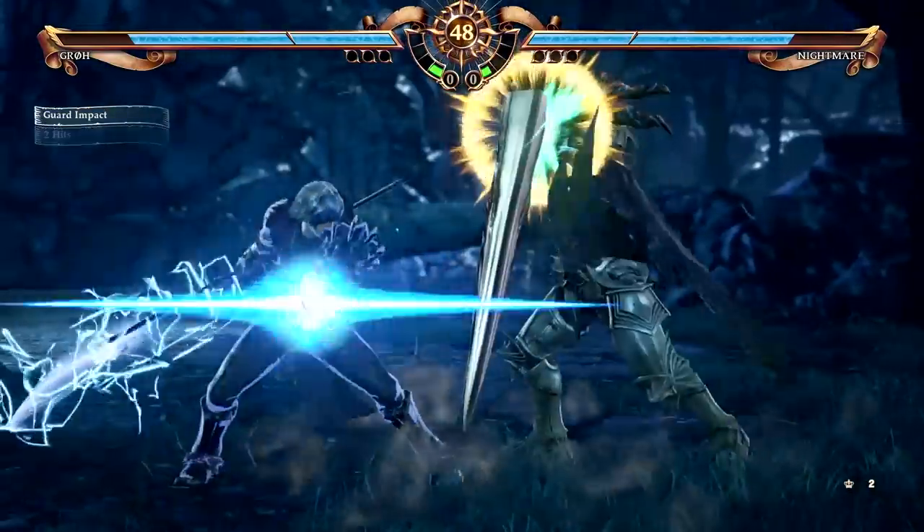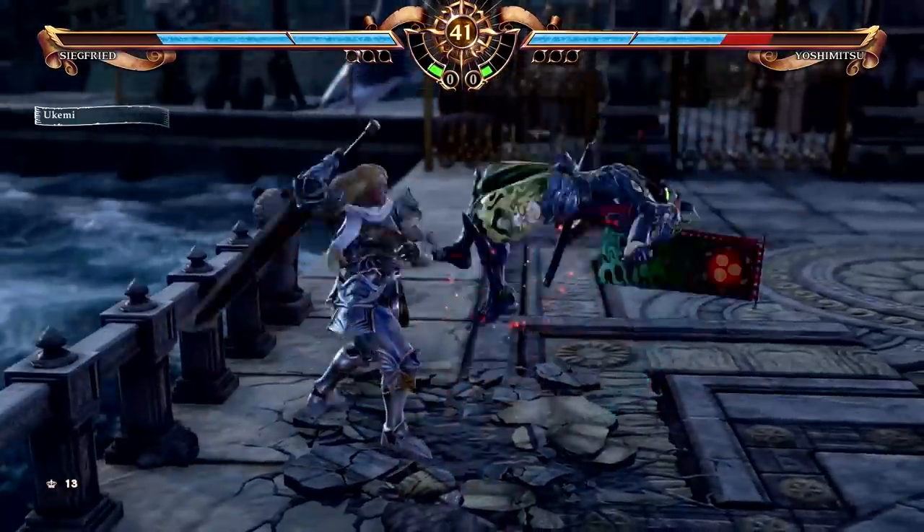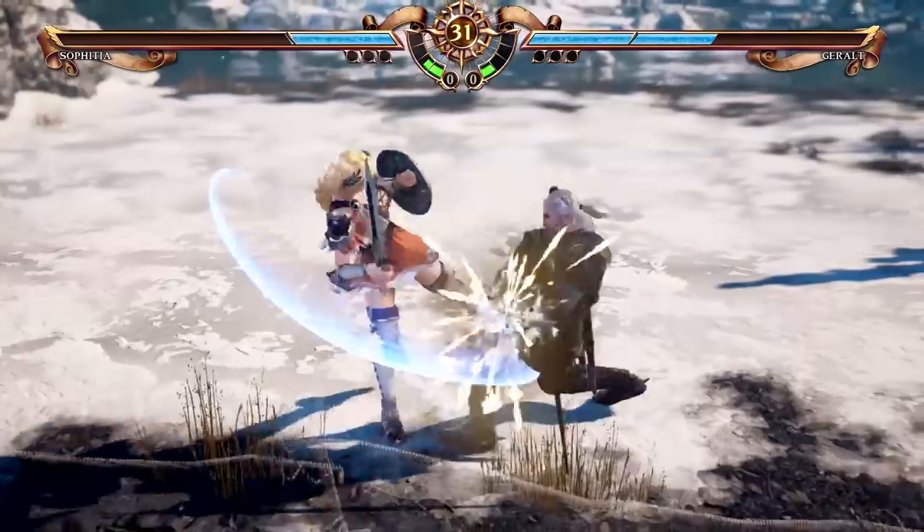The feature you guys and gals all have to look out for is the soul gauge. It's up at the top and it builds up over time. What it allows you to do is pull off more powerful moves, or even a super move like the critical edge, which is a multi-hit swipe.